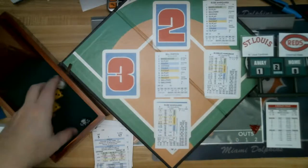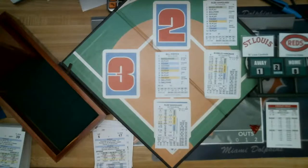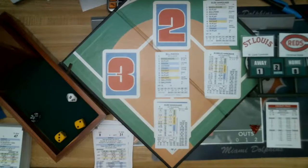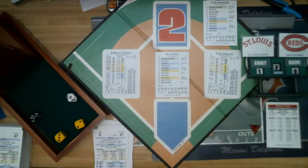Two outs, Hargrave on first. Roll: defense check, 28 — range check on the right fielder McHenry, range B, 1 to 47, roll is 28. He will not get there. That's a two-base single — Hargrave goes to third, Marquard to first. The defense is hurting the Cardinals — runners at first and third with two outs.